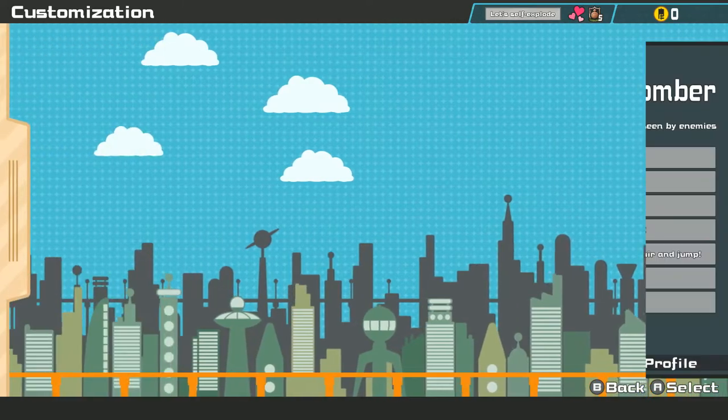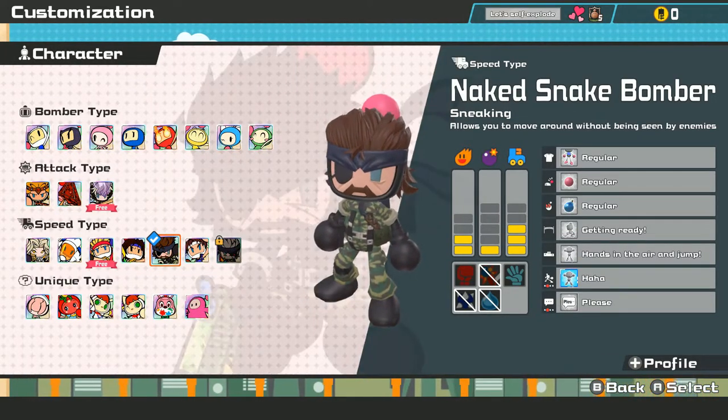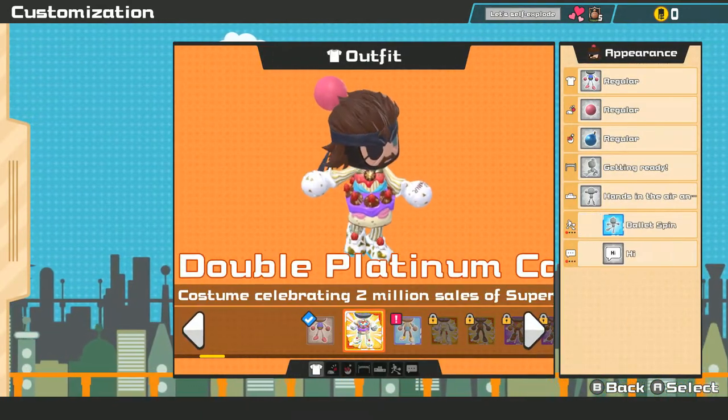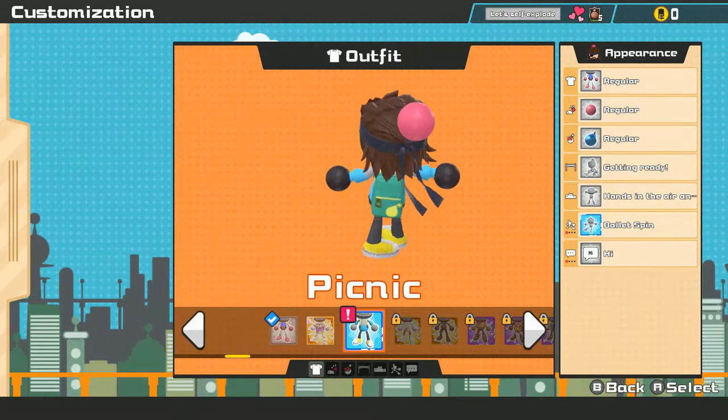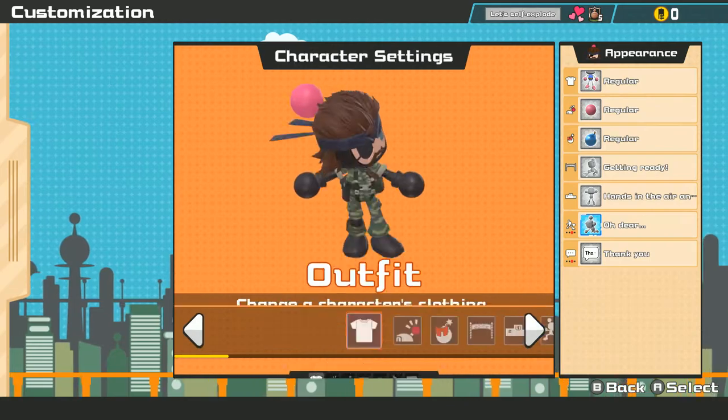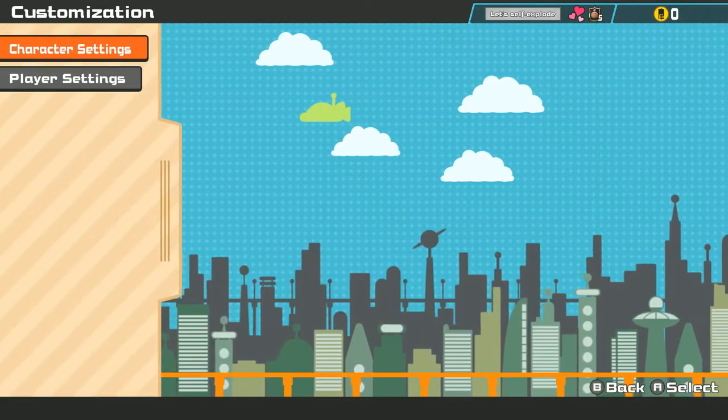We just unlocked something here — we got a picnic. If you keep going with the level up you get some new rewards and stuff like that. That's pretty cool.